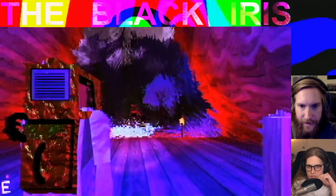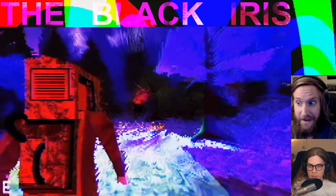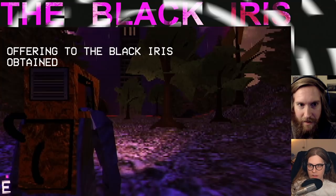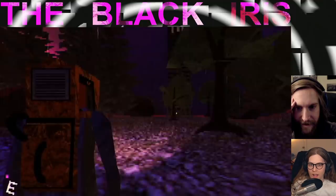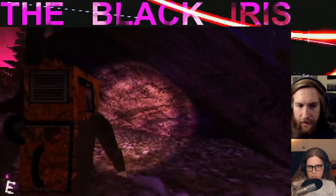That looks so awesome — holy moly. It's all bugaboo, it didn't used to be all bugaboo. Oh boy. Do you have to move over, Kojima? 'Offering to the black iris obtained' — what, a sculpture carved out of obsidian? It appears to be some kind of religious offering. Was that a bonus item, were you supposed to find that? That was so weird, it doesn't seem like I had a choice. So if this is the church, where's the dish?